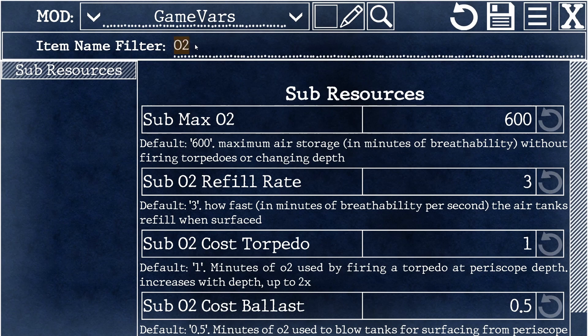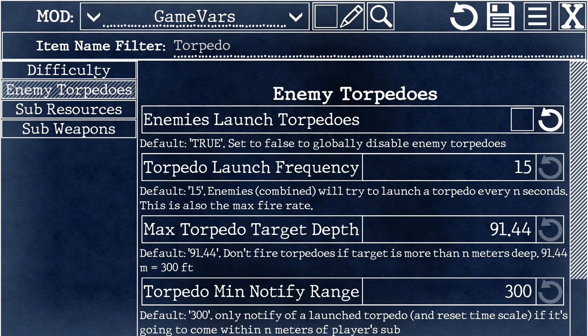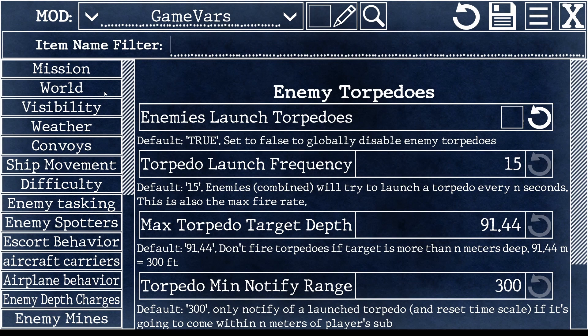If you want to modify something about torpedoes, type in torpedoes and you'll see in real time it'll filter the list on the left. To clear that out, then you'll see all of your options again.